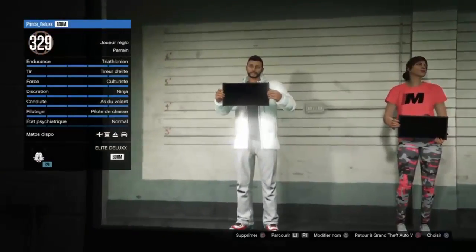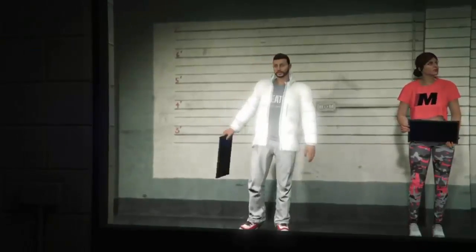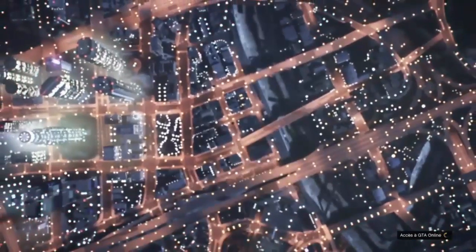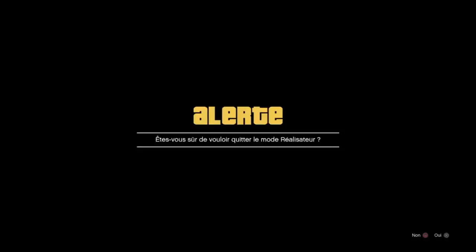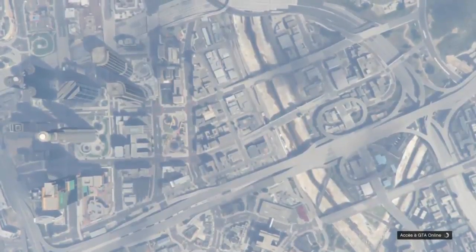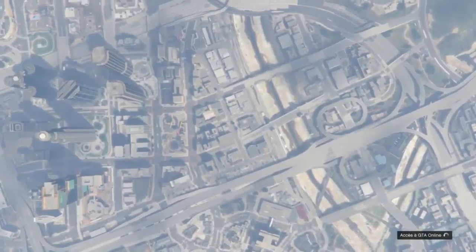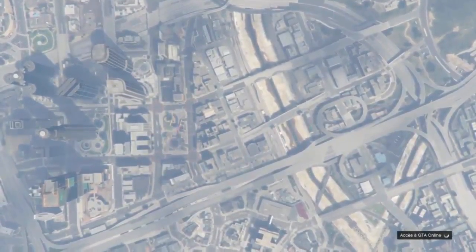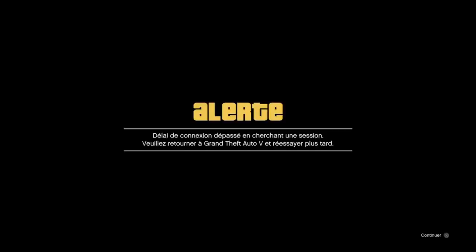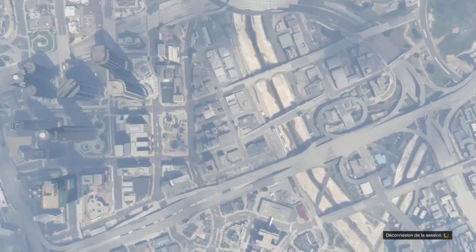From there, go into Online, then go into Select Character. You will appear in a menu where you choose a character — select the first character, the one that bought all the expensive apartments. You should get an error message asking if you want to leave Director Mode; press OK. Then wait a very long time as it tries to join a session.